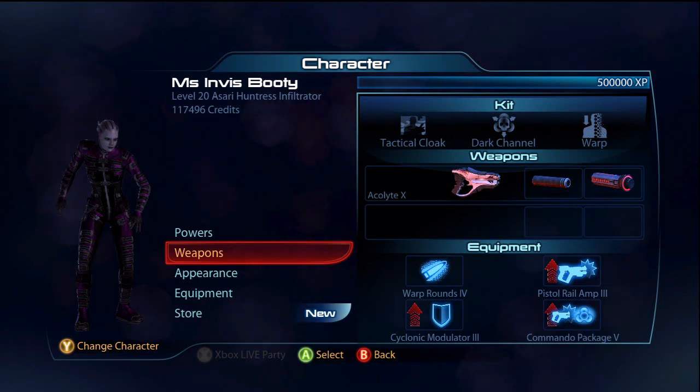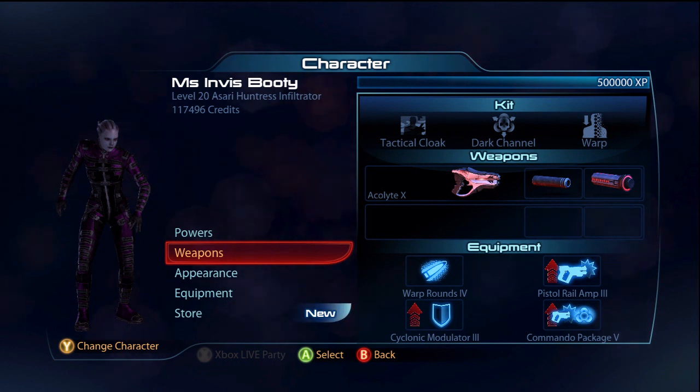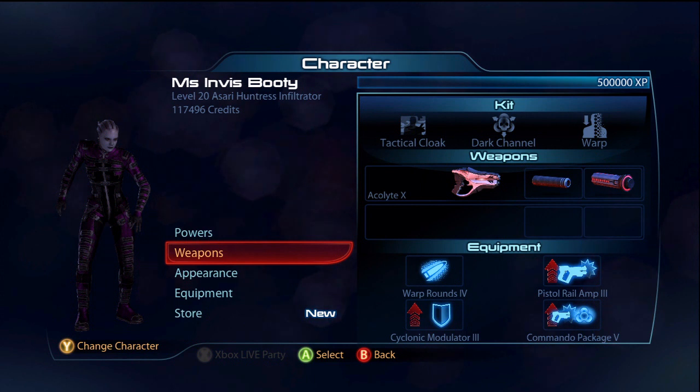What is up everybody, jumping in here and today I'm going to be showing you the Asari Huntress Infiltrator, which is probably the strangest infiltrator they've ever added in this game. But she's pretty decent if you play her right and if you have maybe the right team. Let's go ahead and get into this.